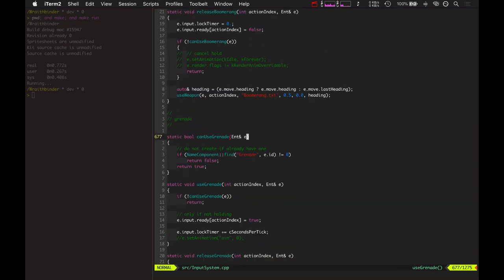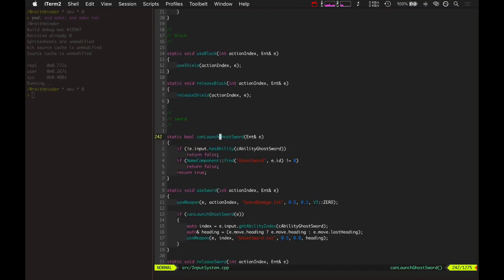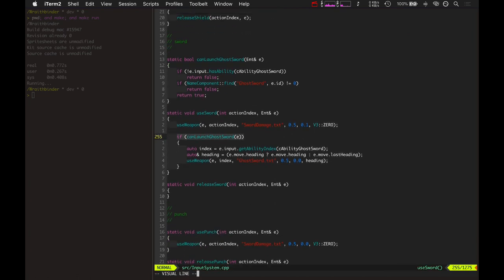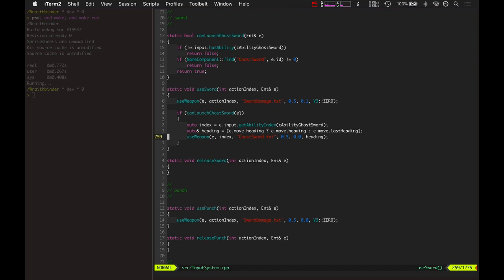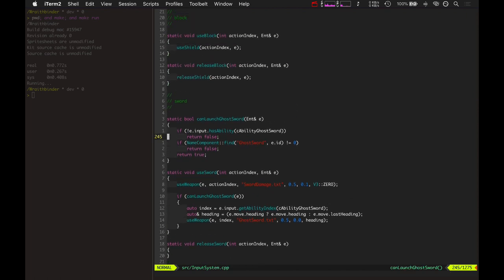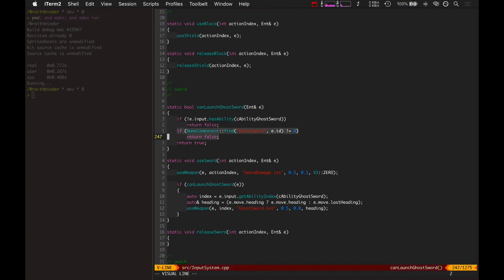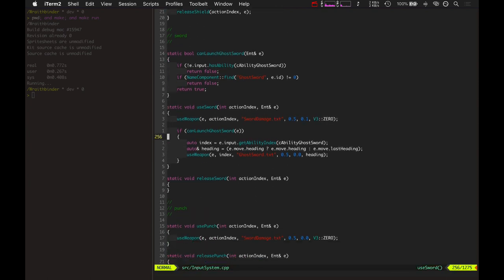The other thing is the ghost sword — that's a really simple one. All the logic is: if you can launch the ghost sword, then launch the ghost sword. You have to have the ghost sword ability — meaning you picked up the ghost sword item — and you have to have no ghost swords on the screen that you own right now. That's it. Love how simple and easy that is.